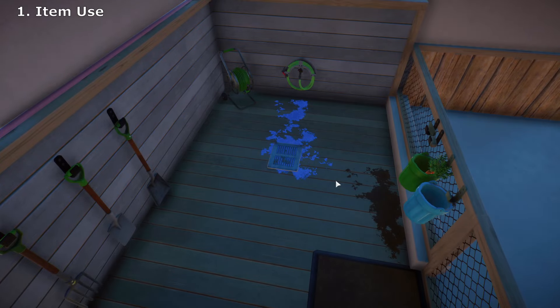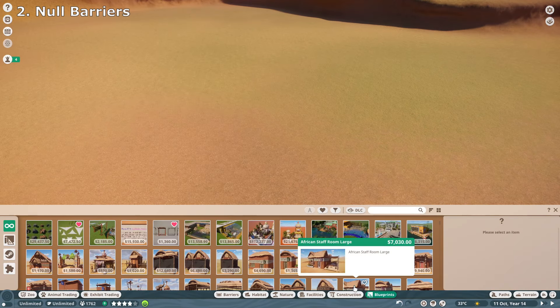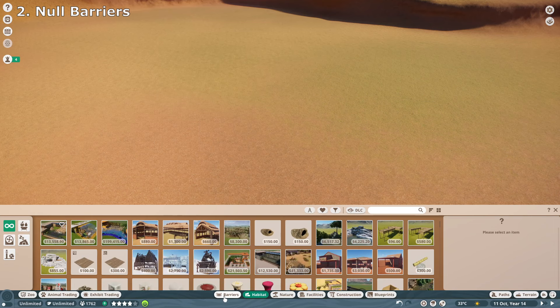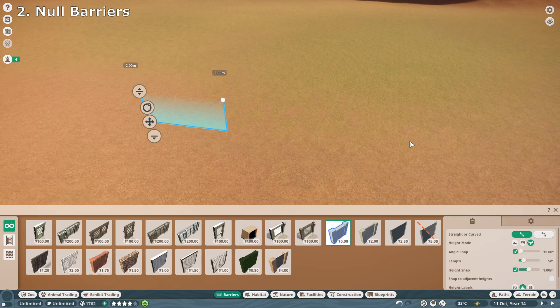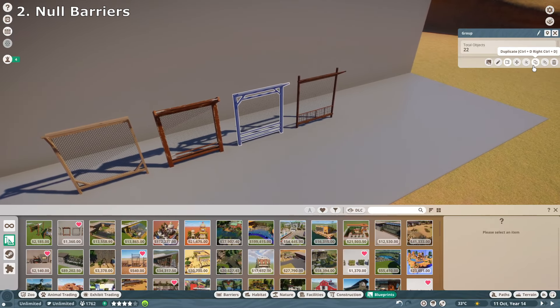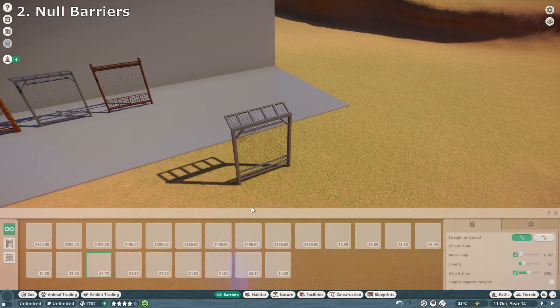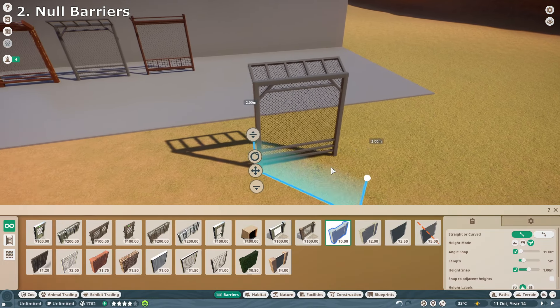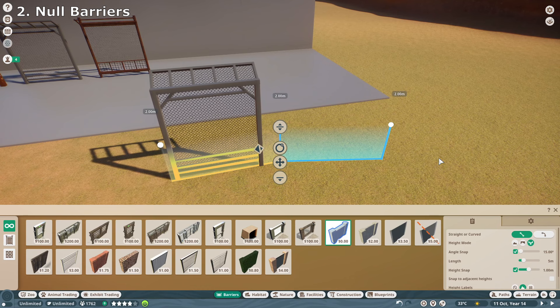Number two: you can create your own barriers. You can pretty much use anything you want — you do not have to use the in-game habitat barriers. We're just going to use null barriers and then create our own. The design is totally up to you. Place your custom barrier around a habitat, then run a null barrier through it and your animals will not escape. Because they're not actual in-game barriers, they will not degrade, so you don't even need to maintain them.